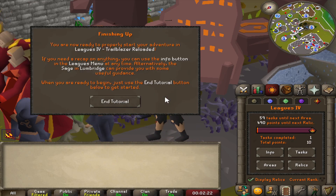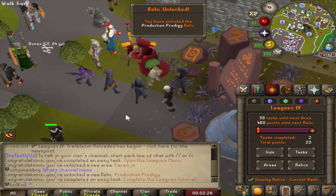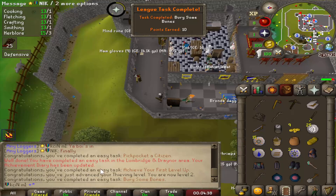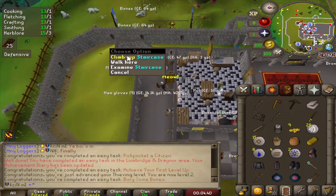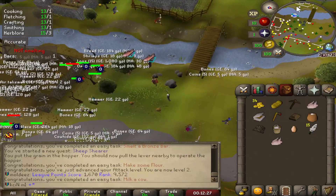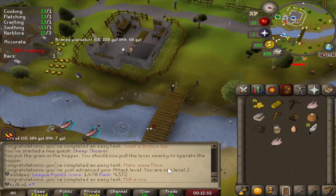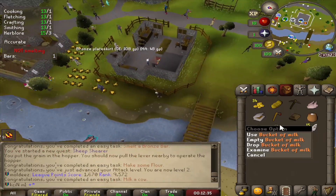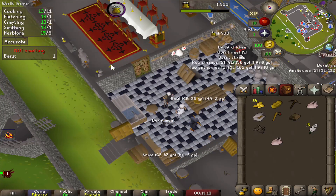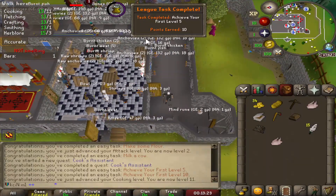Production Prodigy has been unlocked. That's the end of the tutorial. Let's go. We're leaving already. We got three tasks already done. I'm going to run up here and throw some of this stuff in the bank. Just like that, we've already got all these tasks done. We're going to go turn in the Cook's Assistant and get that done real quick. Cook's Assistant's done. Very easy. First level five, first level ten.